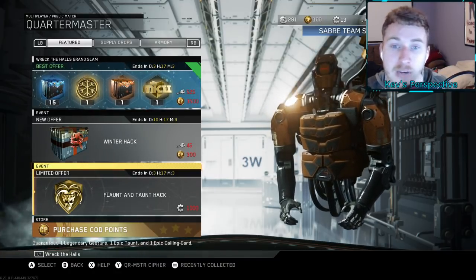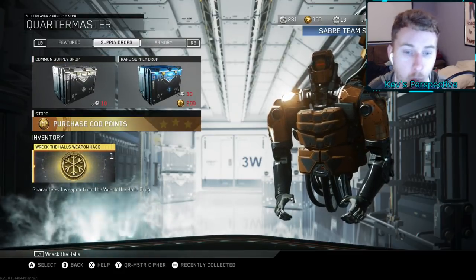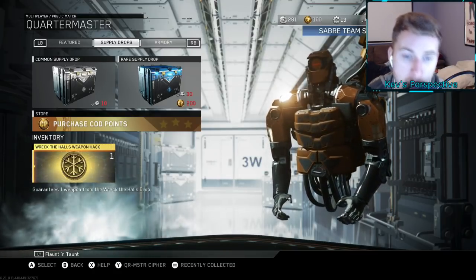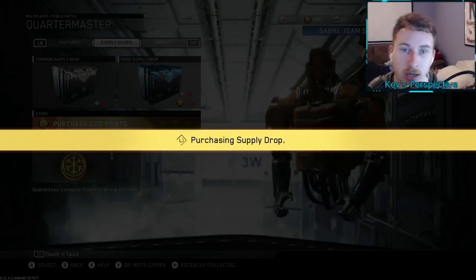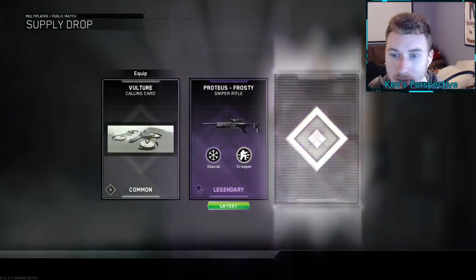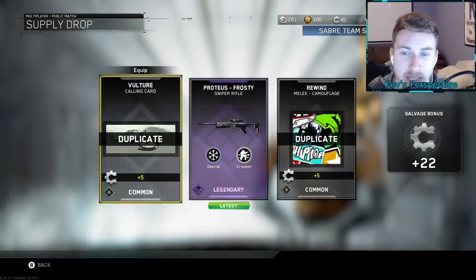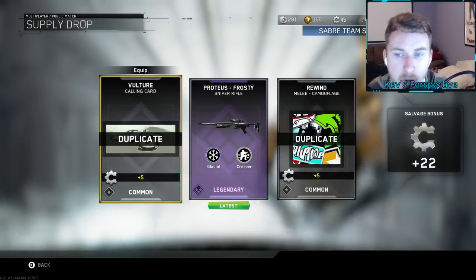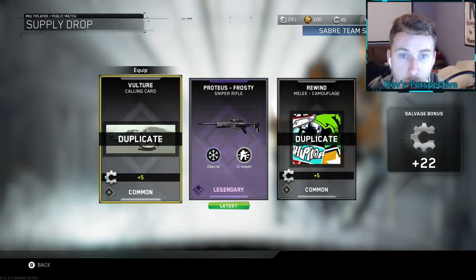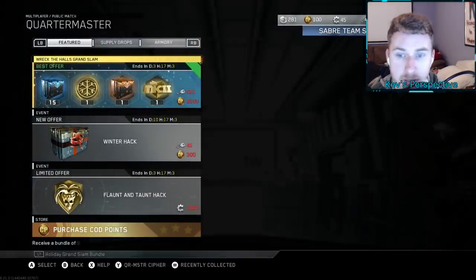We still have one Wreck the Halls weapon hack — this guarantees one weapon from the Wreck the Halls drop. Come on, give me something good. We got the Proteus Frosty, which has the Glacial and Creeper perks. I don't think that's any different from another Proteus variant, but that's cool — we'll take it. That's a new weapon. We got some good stuff — they brought new variants into the game.